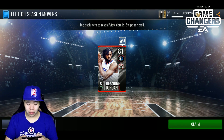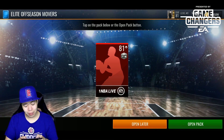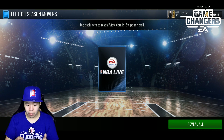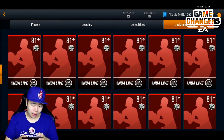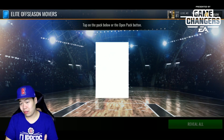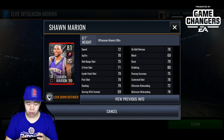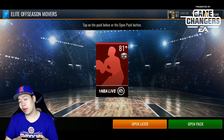I feel like you can get a lot of 81 overalls like DeAndre Jordan, but I haven't actually seen an 82 overall from these packs so I'm questioning it just a little bit. Oh, Sean Marion — I feel like I haven't seen this card. He's got 80 dribbling, which is kind of impressive. He was known for shooting so I'm surprised they gave him 71 three-point — that's kind of suspect. I'm hoping they bring out bigger packs but it is the beginning of the season.